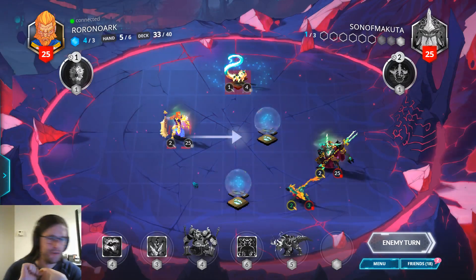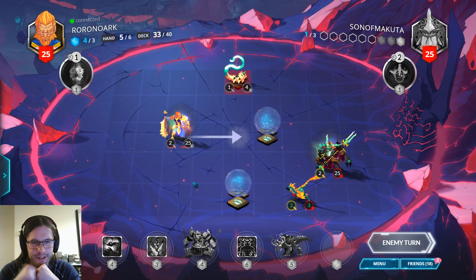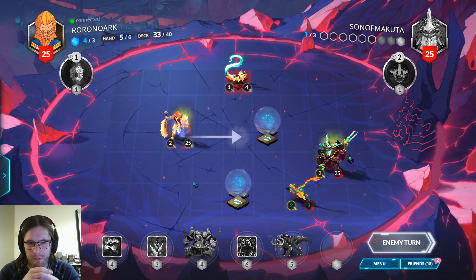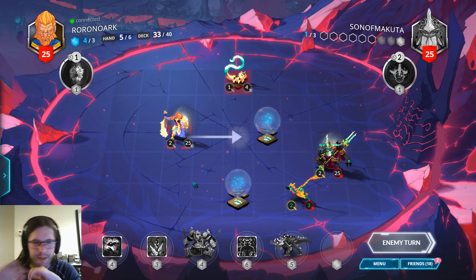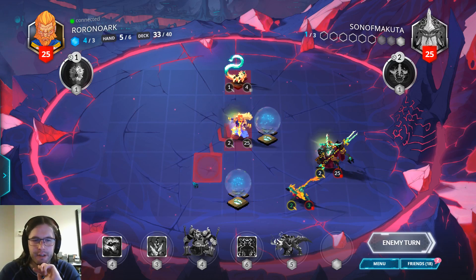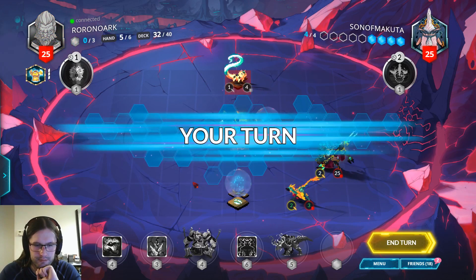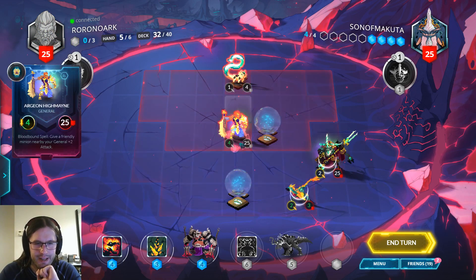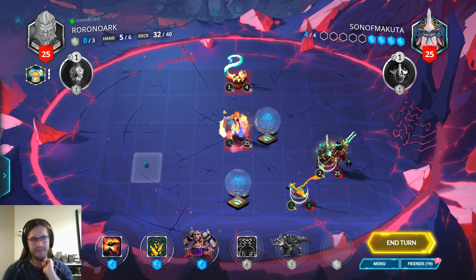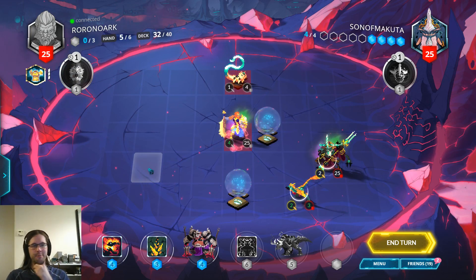Rebuke makes letting Shiro live better — that's kind of a good point, actually. Shiro can walk into Rebuke a bit, depending on the minions my opponent plays. If they play 1/4s, it's not good. What are you playing? What is this deck? It's like Wanderer, but without Wanderer.